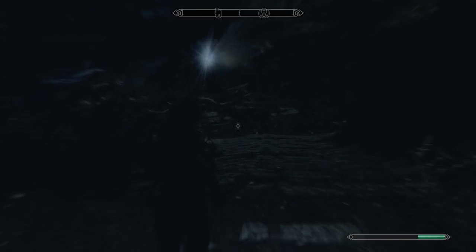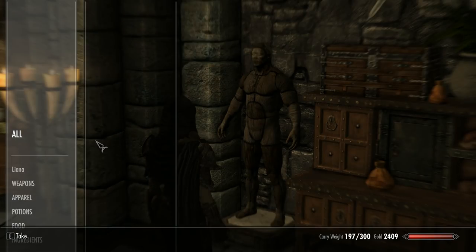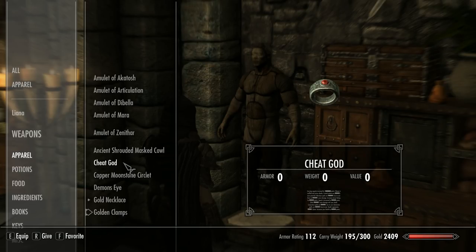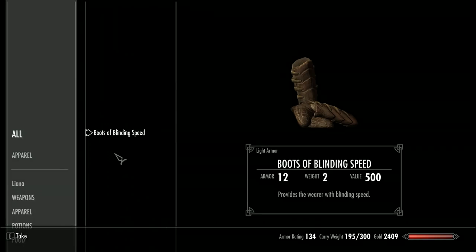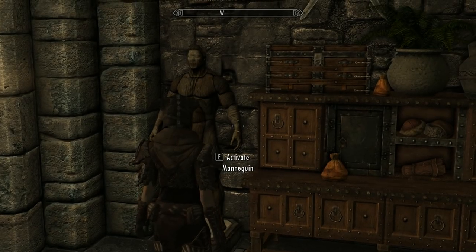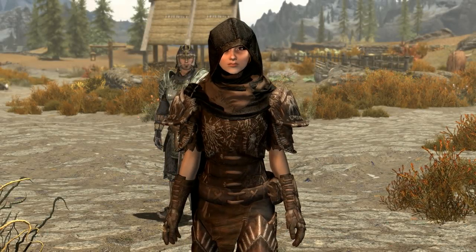As for the previously mentioned bug — thanks again to Jamie Wimbledon for letting me know about this — when you go to put these boots on a mannequin, this happens. To get your sight back, simply take the boots back off the mannequin and your sight will return.